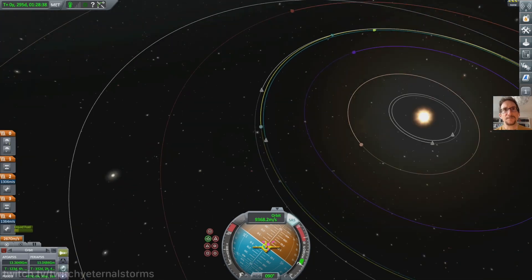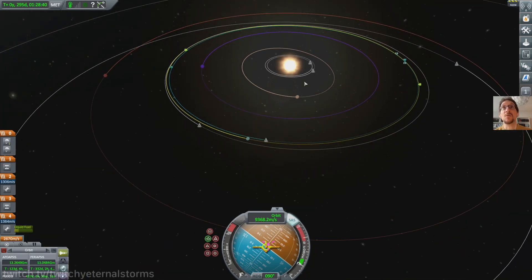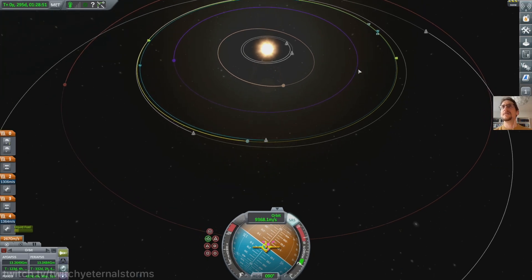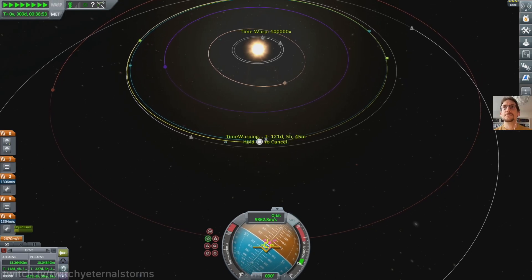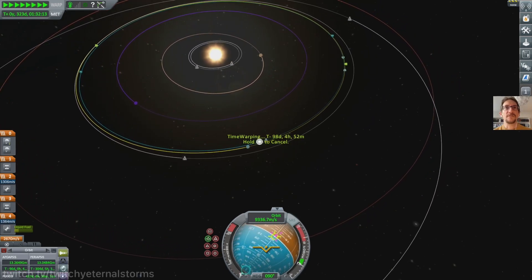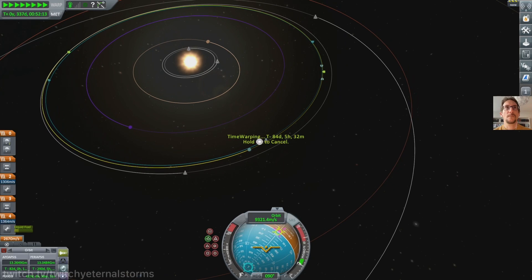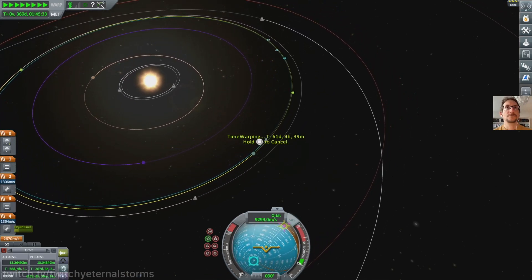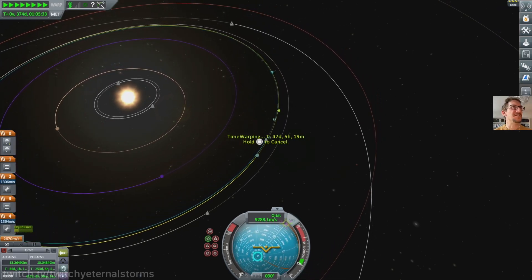Let's get rid of this. Oh, we have a closest approach there already without me doing anything — I don't have a maneuver and nothing. So I could warp over there and see if I can make something happen. I'm just gonna reload the tourist mission after if anything else goes wrong here. I might want to do that anyway because we lost so much time.